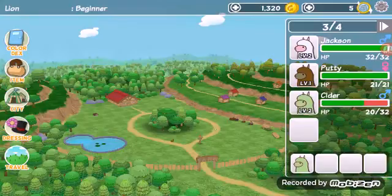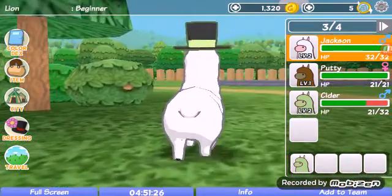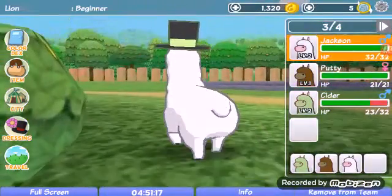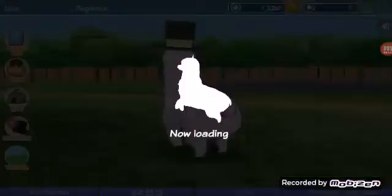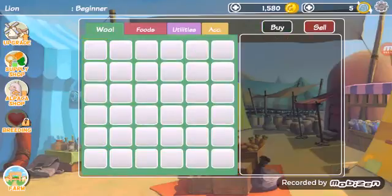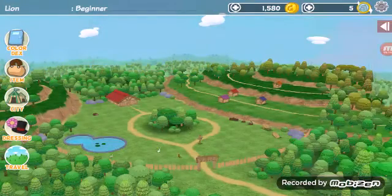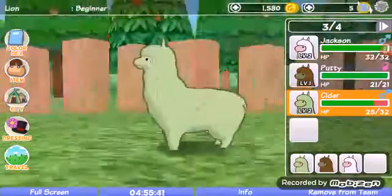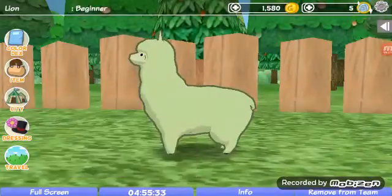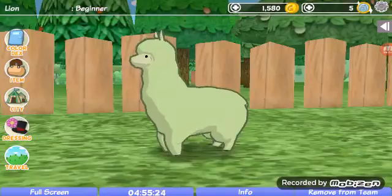Cider is actually now level two. So who do you think should be leader, guys — Jackson or Cider? She can't be a leader yet; she's just an omega. You can decide. So we're actually gonna sell some stuff like our wool. I don't know where we got that wool — I think you can get them from alpacas now, like battling them. We cannot shave him or shave her or shave him, so that's fine. I hope you guys have a good day and decide who should be the new alpha. I'll see you guys in the next episode!